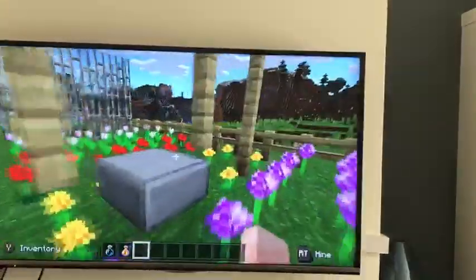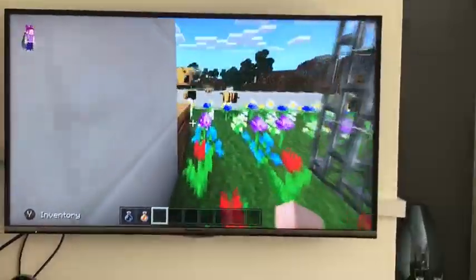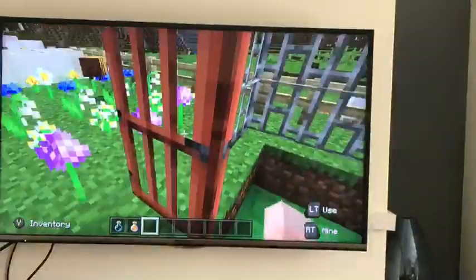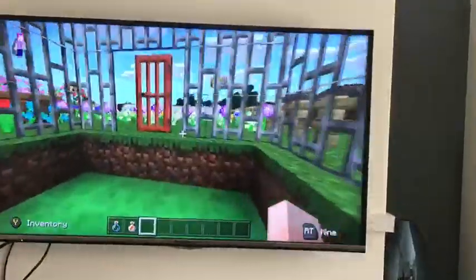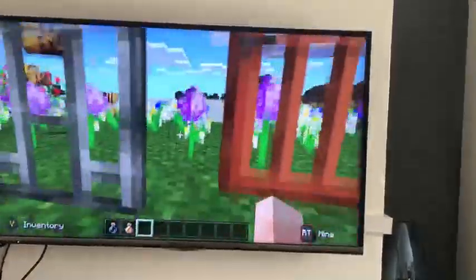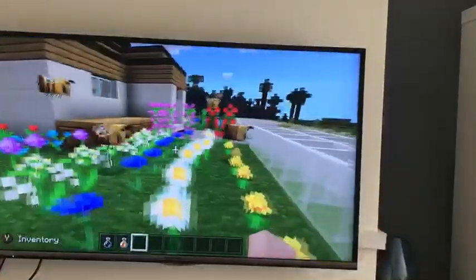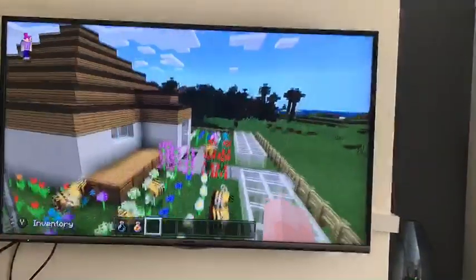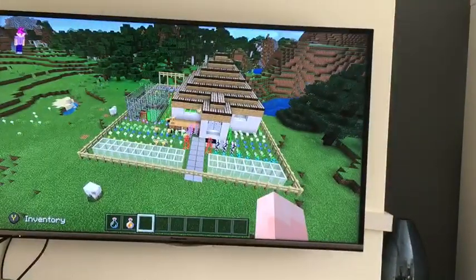Then more flowers and a swing for children if there are children. And in here would be a trampoline. And lots of bees. My scale was one metre per one block. And that was my eco-friendly house.